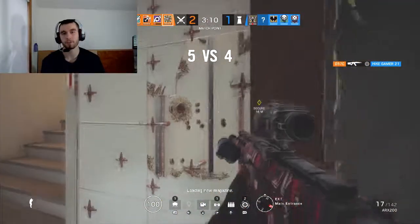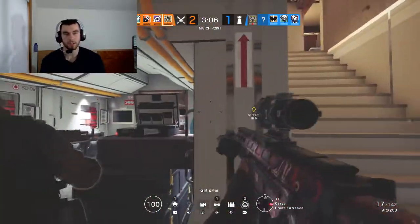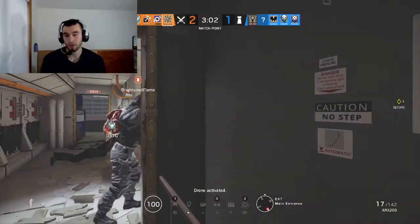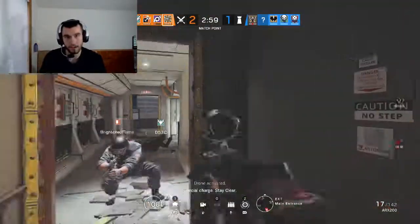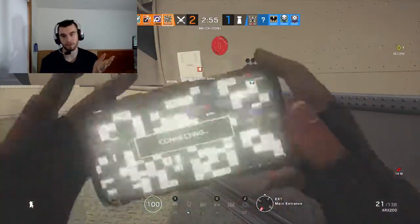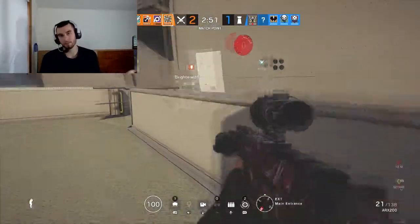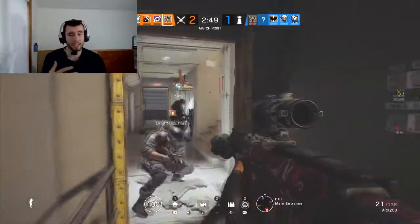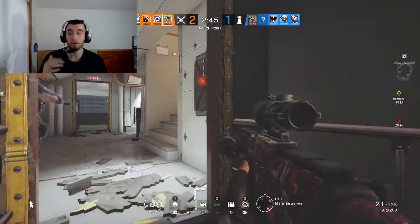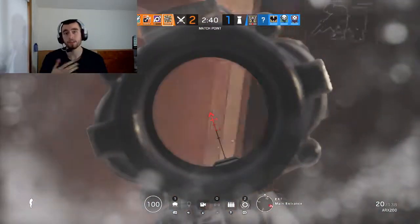One of the reasons Buck is super popular is because of his under-barrel shotgun. You can use it to go through walls, go through hatches, open ceilings. And you can use those open ceilings — or open floors — to chuck grenades in, or get rid of charges that can then help out Thermite. So making a useful operator comes down to impact. If they don't make an impact and their impact isn't needed, then they're less useful than everyone else.